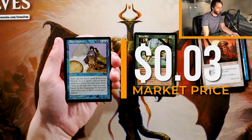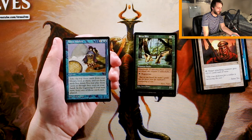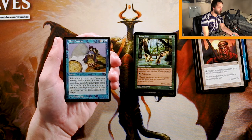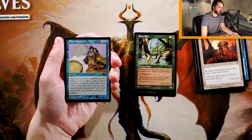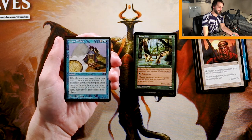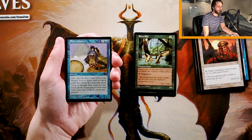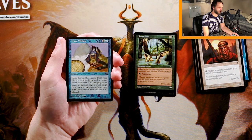Three Wishes is an instant for one and two blue. Take the top three cards from your library, look at them, and set them aside face down. You may play those cards as though they were in your hand. At the beginning of your next turn, bury any of those cards not played. Really interesting card — it essentially adds three cards to your hand for a turn, which is cool, but you're also utilizing a lot of mana. In limited, despite the creatures not being the most powerful, games are generally won off of creatures. I'd rather just take a solid creature. This is a really interesting one, but I don't think I would take it here.